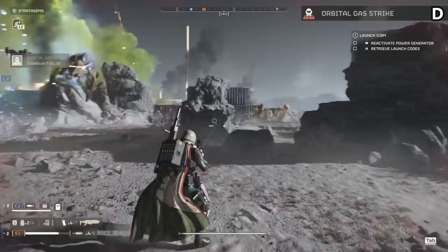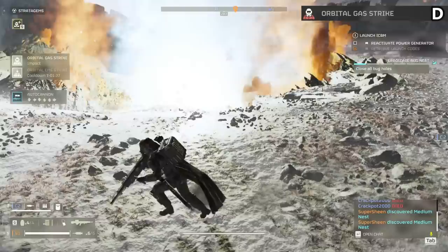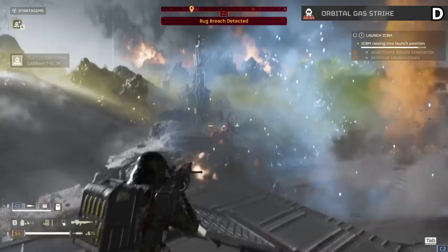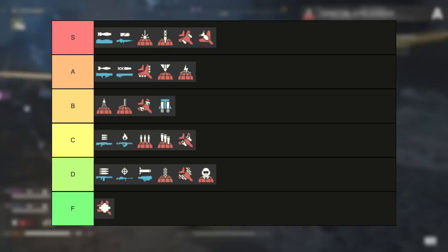For the Orbital Gas Strike I'm going to go D tier. This lets out gas once it hits and it's so underpowered. Whatever gets hit usually dies by the gas in a couple seconds but it doesn't last near long enough and the damage is just so poor. It feels like the devs are terrified to make damage over time too good, and this one just feels weak enough to not be worth taking. Gas especially should last way longer and just do more damage.